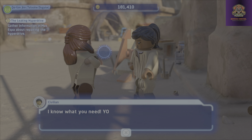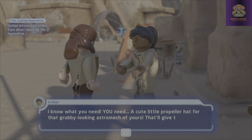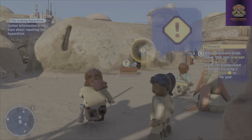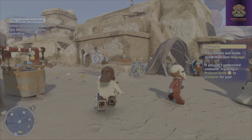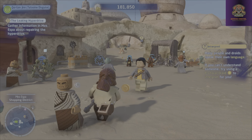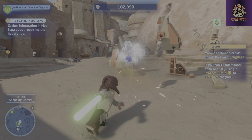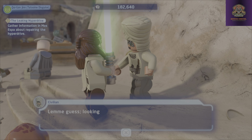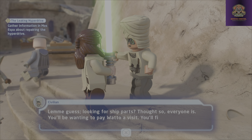I know what you need. You need a cute little propeller hat for that grubby looking astromech of yours. That will give the little guy some confidence, no fooling. Let me guess — looking for ship parts? Thought so. Everyone is. You'll be wanting to pay Watto a visit. You'll find his shop across town.